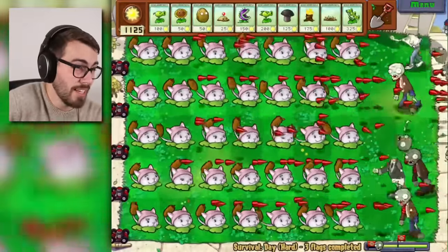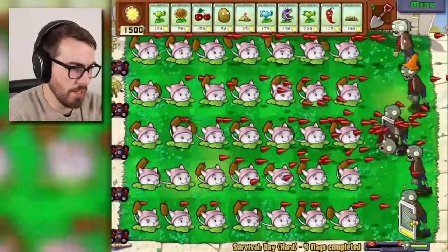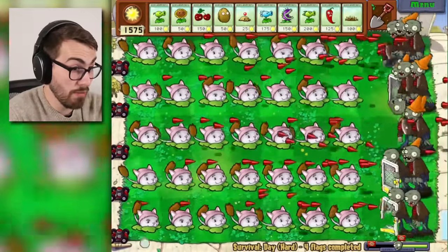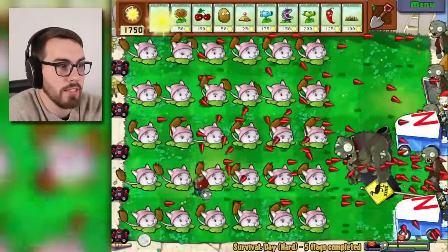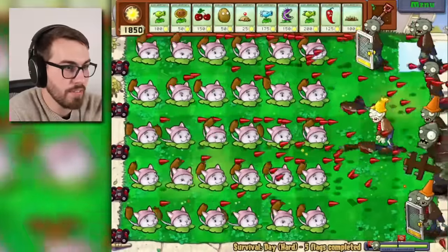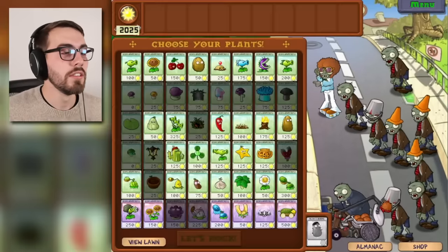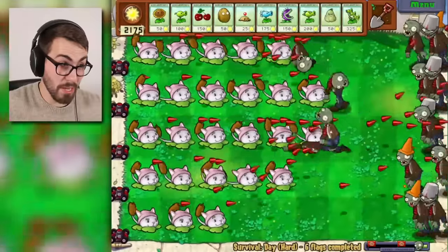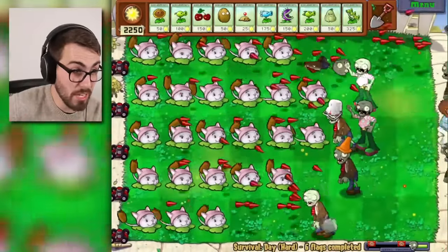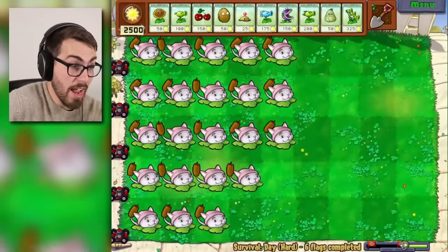We got the guys with the doors, but those cattail spikes are going somewhere so they will find their way to the zombie who needs it most. We lost some DPS but we're buying time — the zombies have to get farther now. Five flags complete, about to have our sixth flag complete. The gargantuar is mad. We're actually gonna do it — we're actually gonna get past day four! A lot of bucket heads over here, I don't like them so much. This is gonna be our seventh flag. We are now tied for best ever!